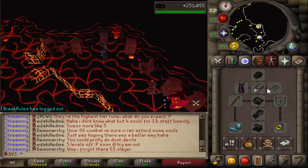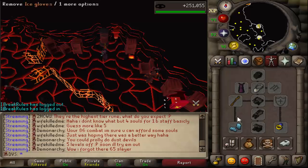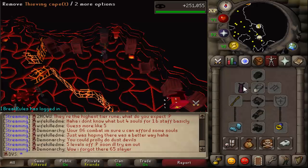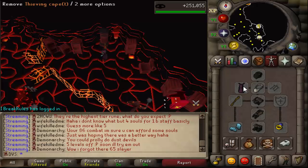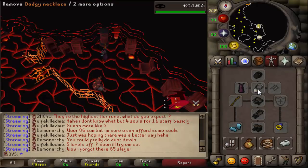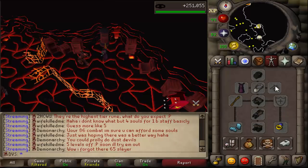For this, you're going to want to be wearing full rogues excluding the gloves — so you want the mask, top, trousers, and boots. You're also going to want to have ice gloves; you need these so make sure you have them. You also need a thieving cape, so you have to be 99 thieving for this method, which is probably going to exclude a lot of people. You also need dodgy necklaces, which can be made with silver jewelry and opals. The dodgy necklaces give you a 25% chance of not taking any damage if you fail to thieve an NPC.